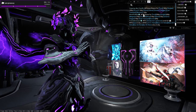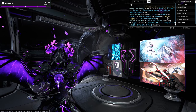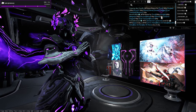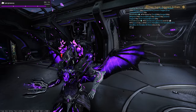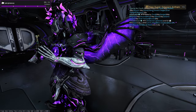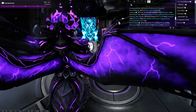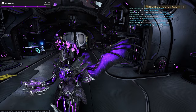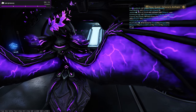You can see in trade chat people wanting to buy Rivens for the Torid, Verglas, Magistar — all good weapons to target, especially Incarnon weapons like the Torid and Tenet Cycron. A lot of players flip these and make profit. Rivens are basically the endgame of making plat because they can sell for a lot, and not many newer players are going to spend 350 plat on a weapon mod.